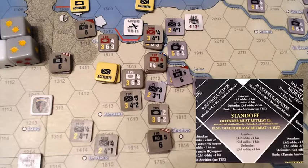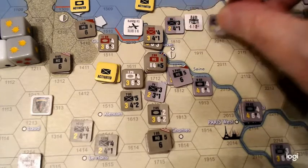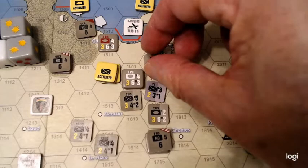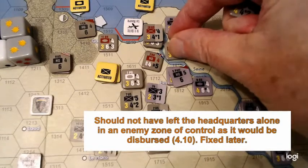This time the defender may retreat if they want. So we'll go defender first — 2 minus 1 plus 1, so basically 2 casualties. They will go ahead and retreat, and to lose one of the casualties they'll still have to flip over. Retreat 3. Allies can advance. The Allies are going to take plus 1, minus 1, and 2 — they have to take 2 casualties. I'll take both of them off that unit.